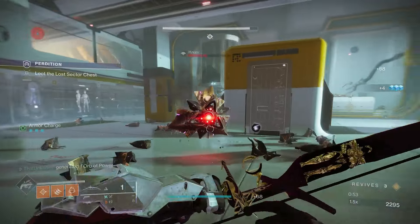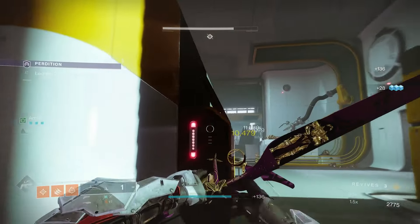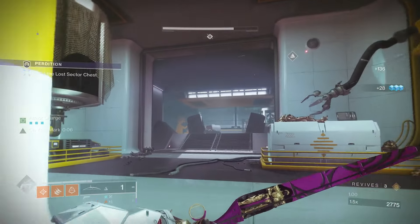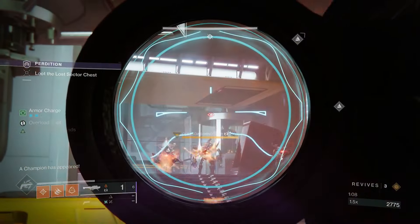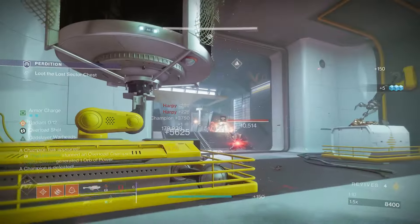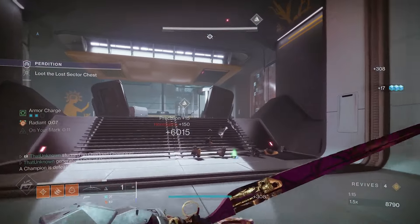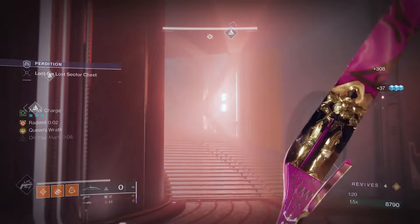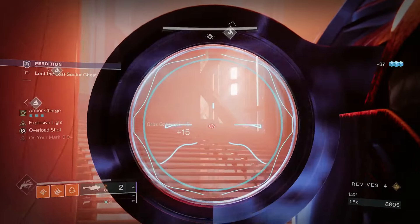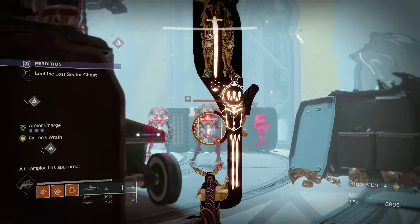If they all get close together, you could definitely take them out with your hand cannon and take advantage of that explosion it makes when you hit a bunch of them together. We're gonna hit this overload that spawns right here, stagger him, and then hit him with the rocket. The reason we hit him with the bow first is just so he doesn't teleport — you stagger him with the bow, and while he's staggered, you give him the rocket.